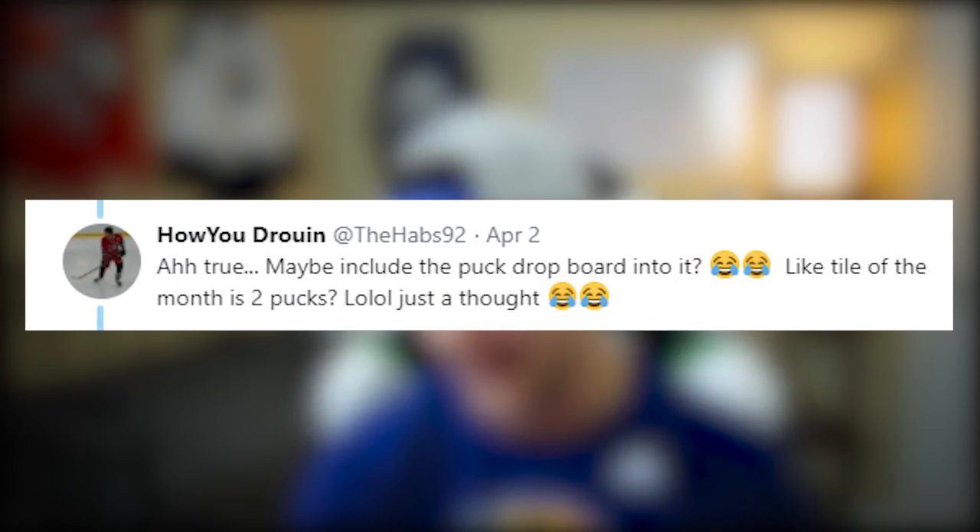Before we start the next game, the Tile of the Month suggestion: a guy on Twitter, TheHabs92, said to incorporate the puck drop board. How it works is for every goal we score in HUT, we get a reward — we drop a puck, it goes down the board, and we get rewards from that. We're going to see how many goals we can score in the next game, whether we win or lose. That's the crossover episode.